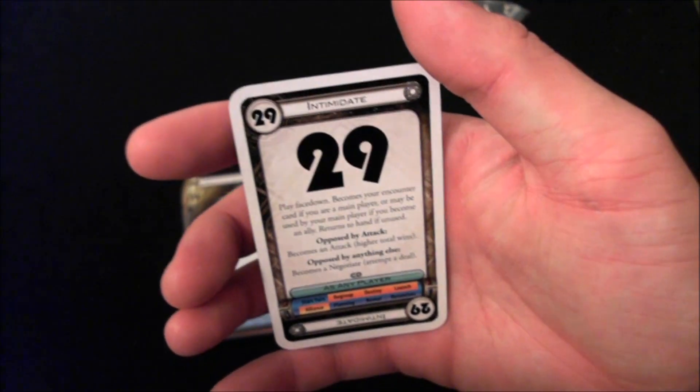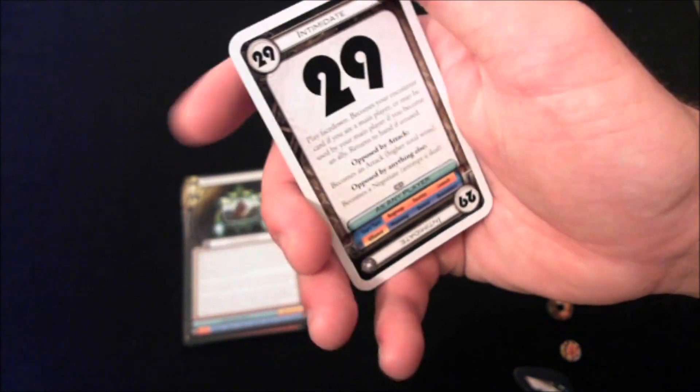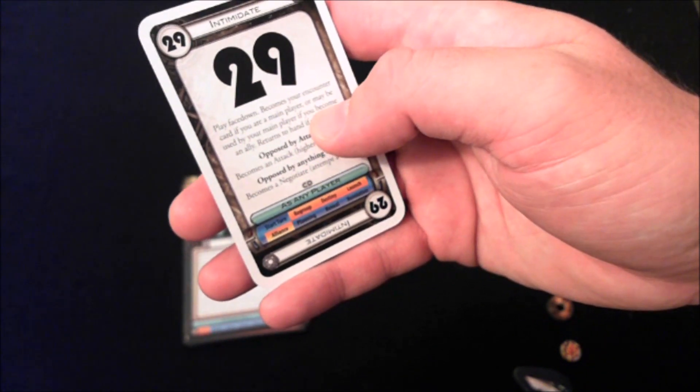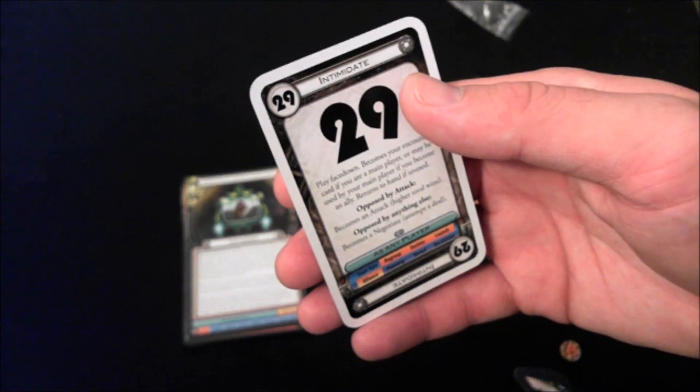First, you have Intimidate cards with gray borders. They're probably the most complicated card in the deck. You can play an Intimidate card face down during the Regroup, Destiny, Launch, or Alliance phase, whether you're the main player or not. If you're a main player involved in an encounter, you can swap out your planned encounter card for this Intimidate card. If you're an ally, you can tell a player to use this card instead — but they don't get to look at it first. There's at least one Intimidate card that is a negative, so you could sabotage someone, though the situations for that are probably rare.